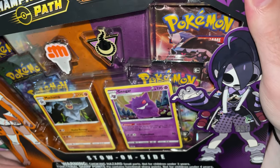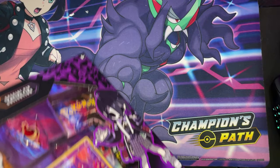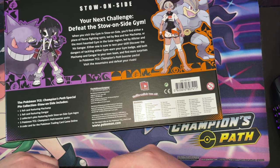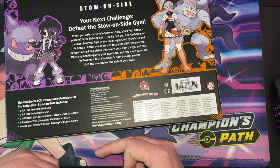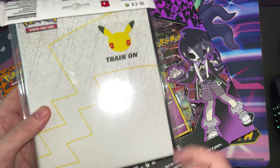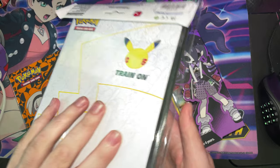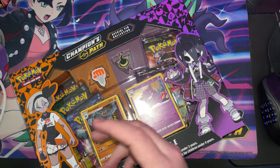How many packs do you get in here? Is it five? I think it's five, yeah. You get one foil featuring Machamp, then you've got one foil card with Gengar, two pins, five booster packs, and a code card that I will be using. And then we have this — this one's a nice one, because look what's on the other side. Yeah, boys. I'm going to put that to the side for now.